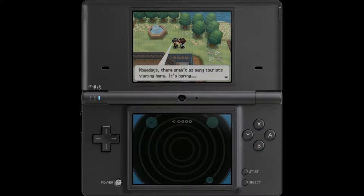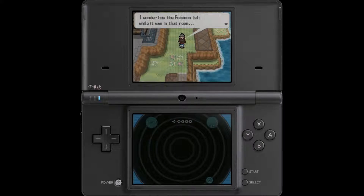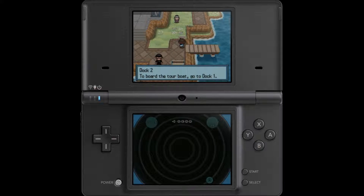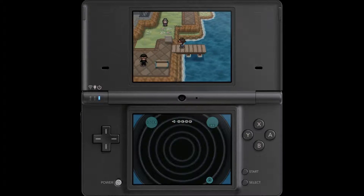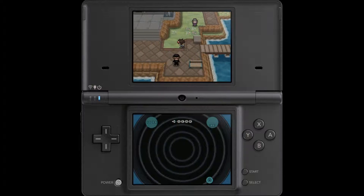Nowadays, there aren't as many tourists visiting here — it's boring. But the alternative is guys like Team Plasma, so I'm okay with being bored. I wonder how the Pokemon felt while it was in that room; it must have been lonely for a long time. Dock 2 — to board the tour boat, go back to Dock 1. This dock, as far as I know, goes unused. I don't think there are any boats that ever dock here, although I believe in Black and White 1 there was a boat here that Professor Juniper used, if I'm not mistaken — though the last time I did that event was a long time ago.